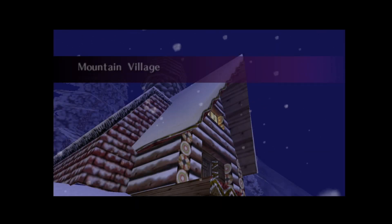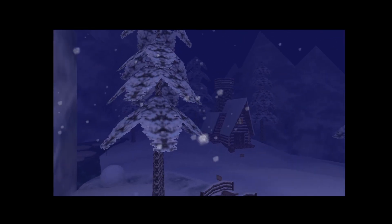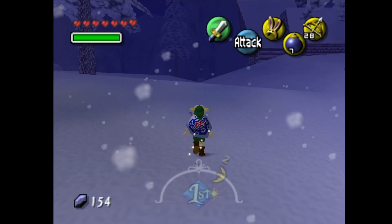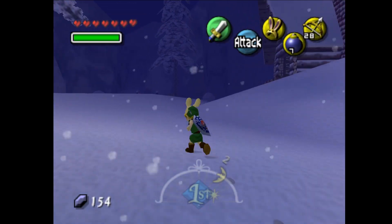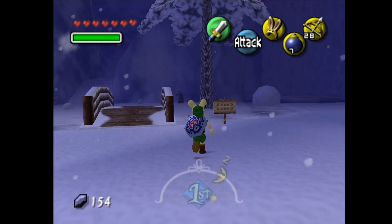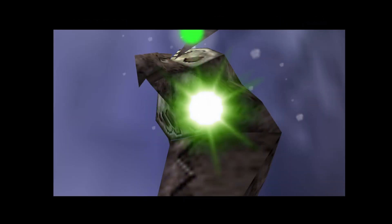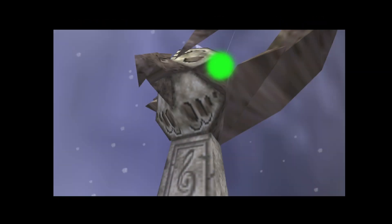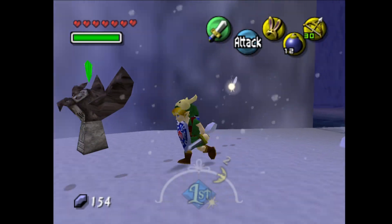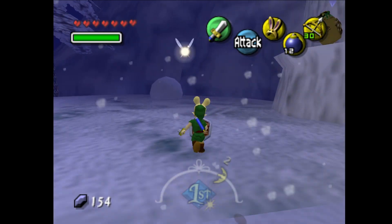We have reached the mountain village. As you can see, there's some rotating platforms, everything's frozen, and there's a Goron there — frozen. Like the movie. But first things first, we have to head over here and hit the statue ASAP. That'll let us warp, which is fantastic. This one's also a good one because it has bombs, magic, and arrows.